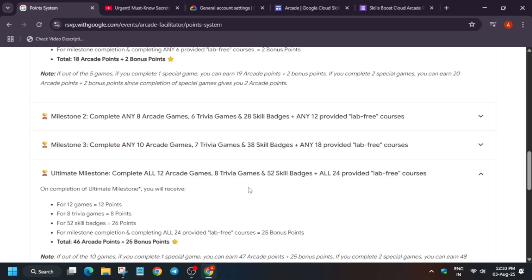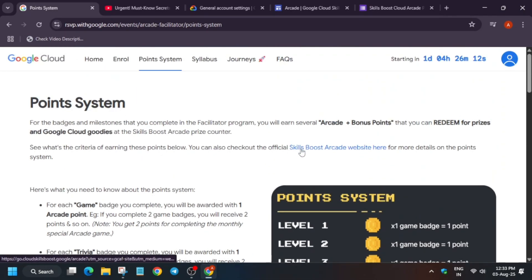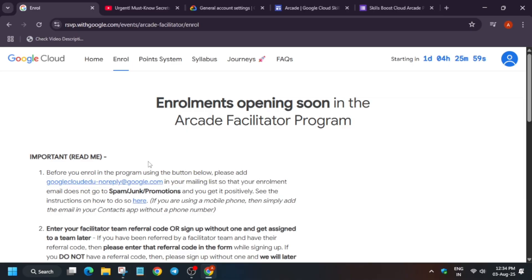Do not worry — I have attached the link in the description on how to complete 50 skill badges. All the tutorials are available there. The enrollment form will be starting on 4th of August at 5 PM. Basically around 4:30, 4:44, or 4:50 the form will be live.